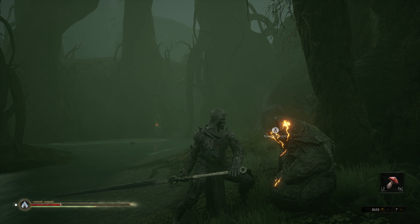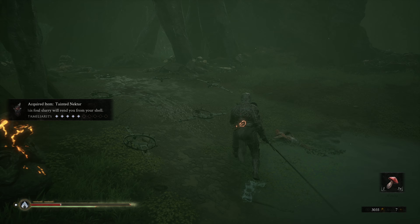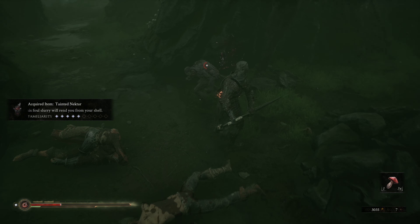If you have a Sacred Gland on you, this NPC will not interact with you. The only way to lift the Mist at that point is to give the Sacred Gland to the old prisoner. Again, this is not necessarily a hidden mechanic — it's just not clearly explained.